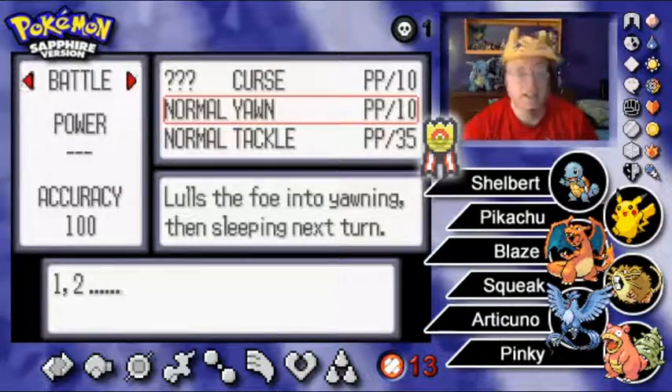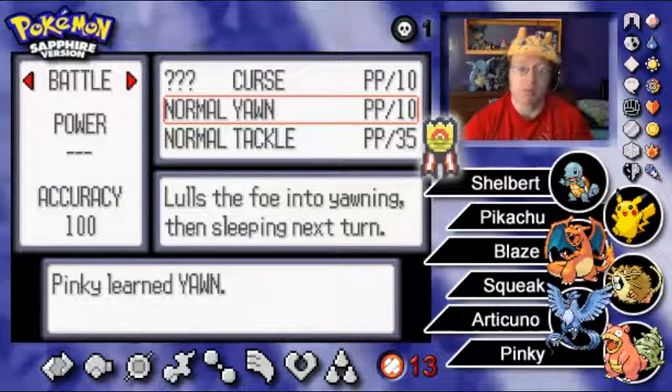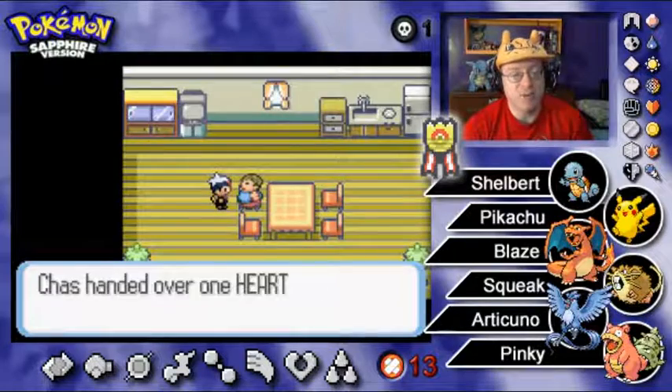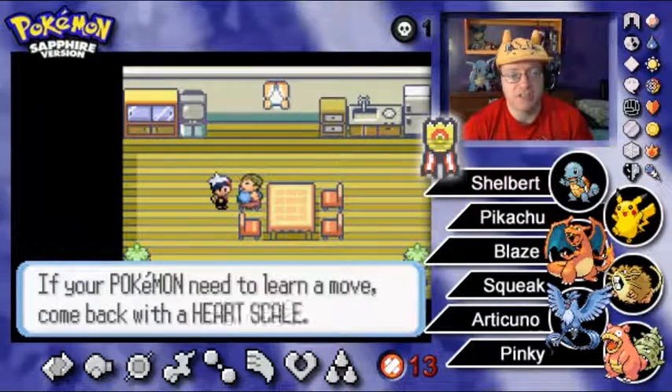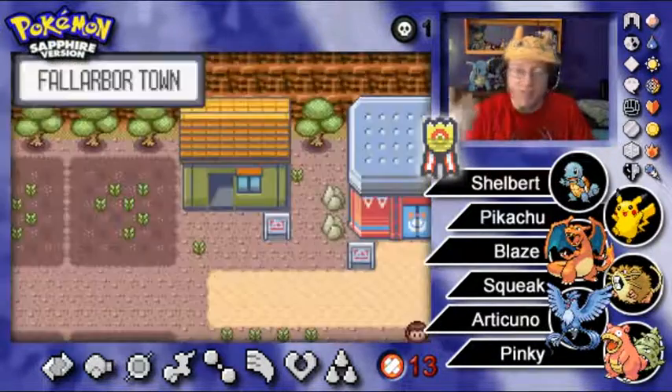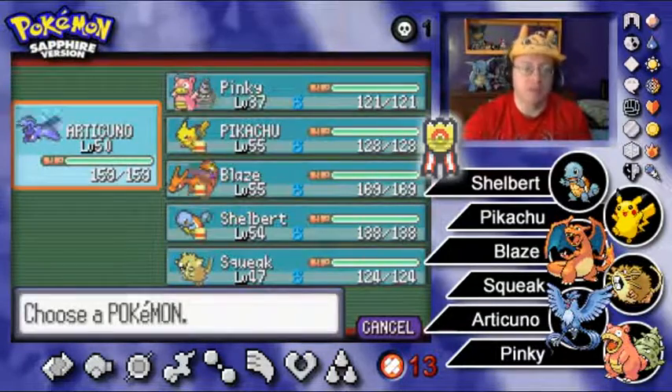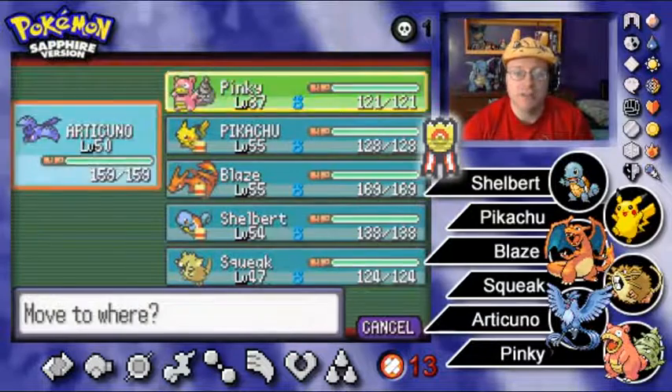I'm going to replace Psychic on Pinky with Yawn for the time being — we don't intend to use Pinky for damage. I can always Heart Scale Psychic back on later. I also mentioned in a comment — talking to Robert Gosney — that I want to try to get access to the Potential Judge at the Battle Tree in Pokemon Moon, just to see what the possible IVs are for my Pokemon. We're going to lead with Pinky.